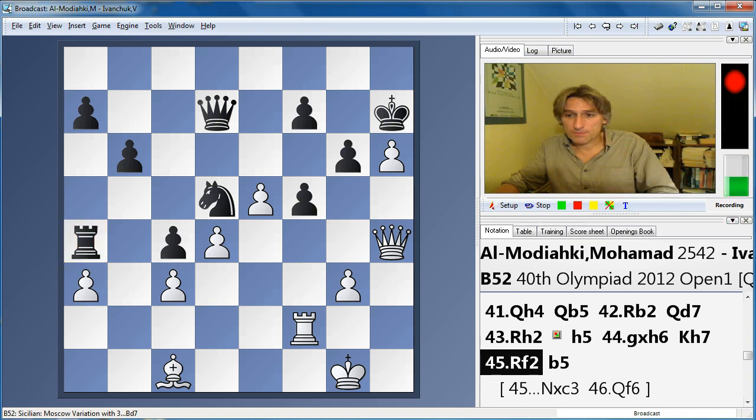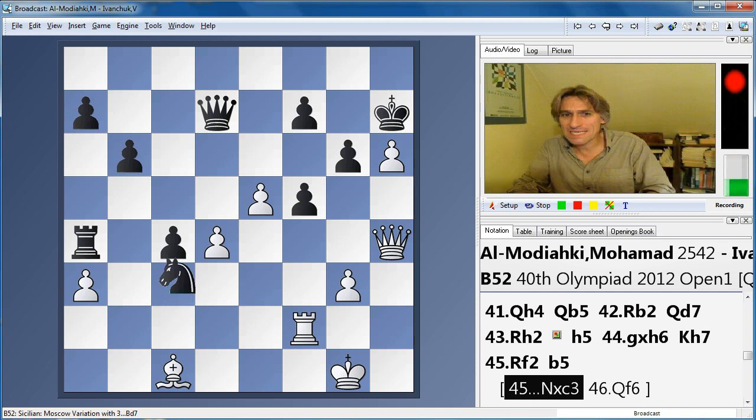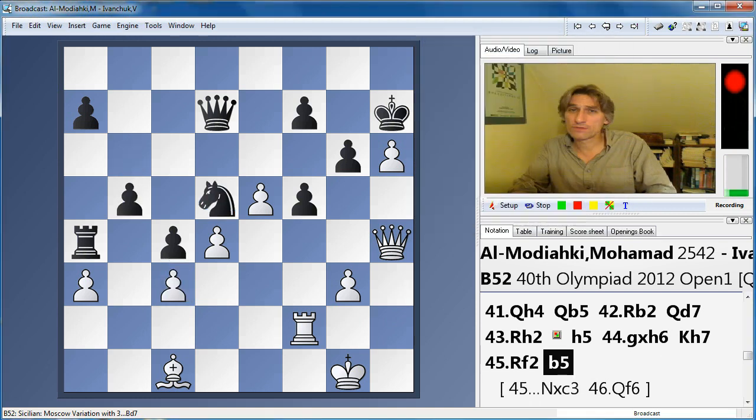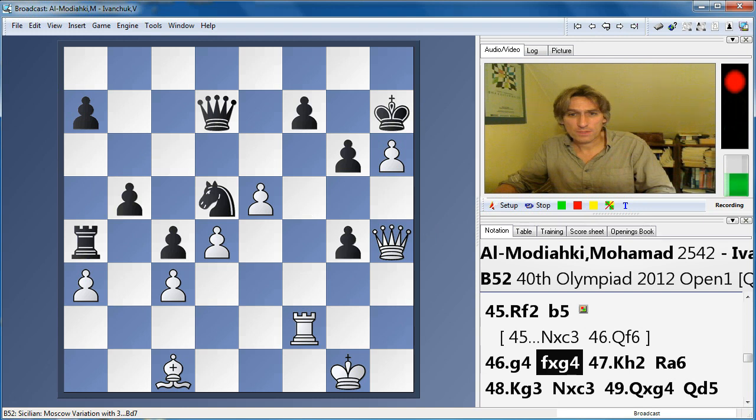Let's just have a look at this move. Knight takes c3 would lose to queen f6, so already black is being pegged back a little bit. B5 — this is a good move, because that means the rook can now rejoin the defence. G4 — excellent move. White has to break through; otherwise, if black consolidates, he'll be able to win on the queen side very easily. So Almodiaki is keeping Ivanchuk busy.